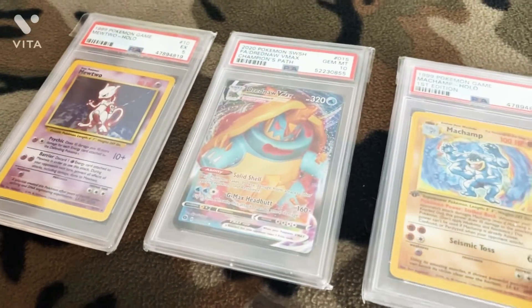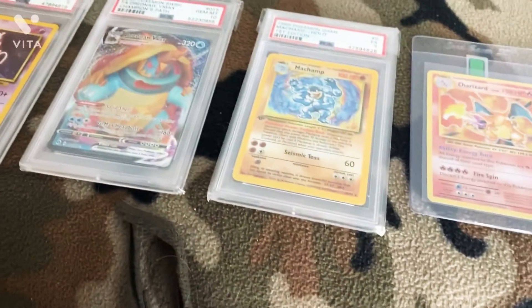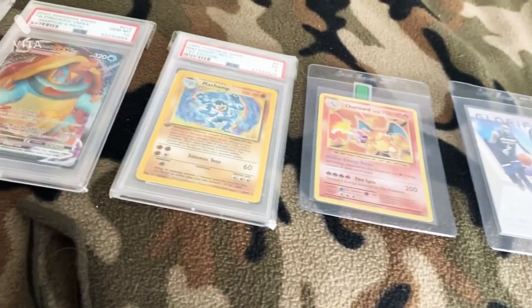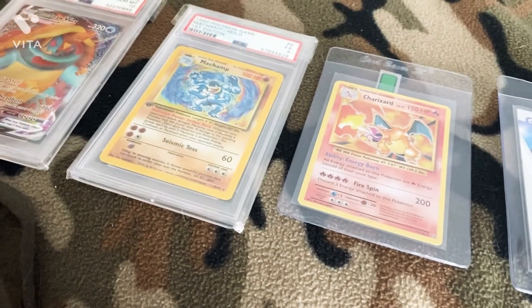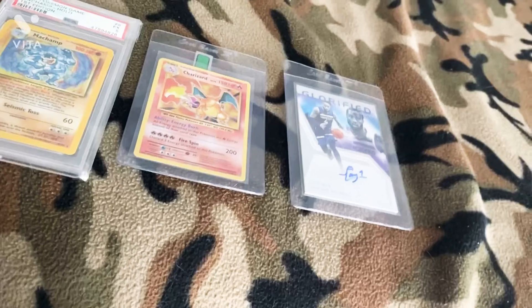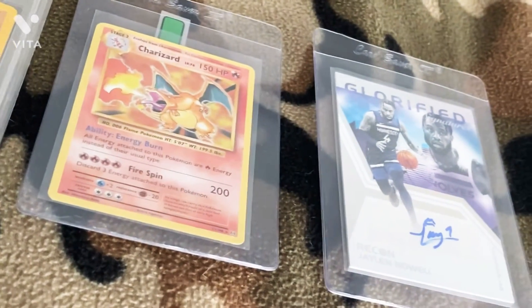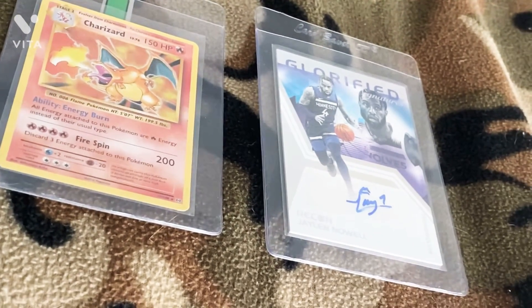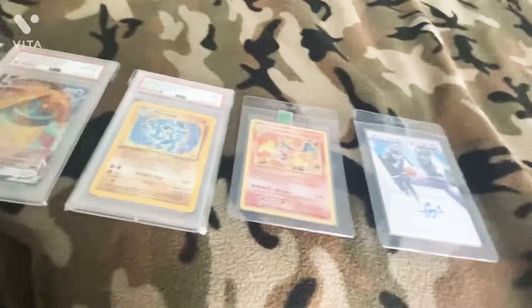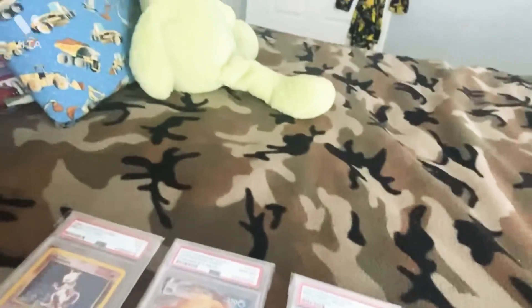So it's Champions Path, and then we have my Machamp PSA 5, my Evolution to Charizard, and my glorified signature. I don't know what team he is — I'm not big on basketball — but it's still nice.